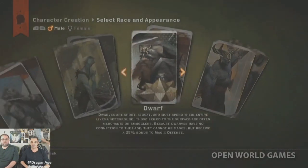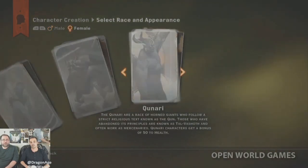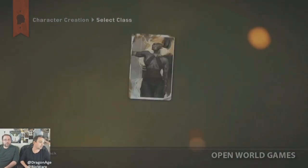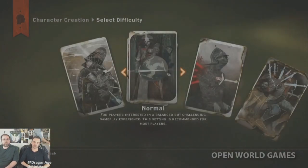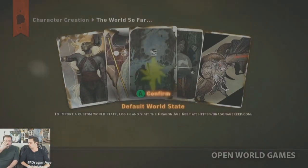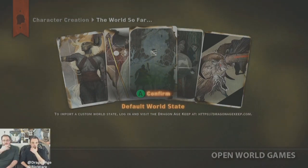A fun little feature: the gender is randomized when you start, like being dealt a hand of cards — you can use the bumpers to switch. When playing without being logged in to Origin servers, you only get the default world state option. If you are signed in to Dragon Age Keep and have used it, you can promote one world state to be your primary and export it.